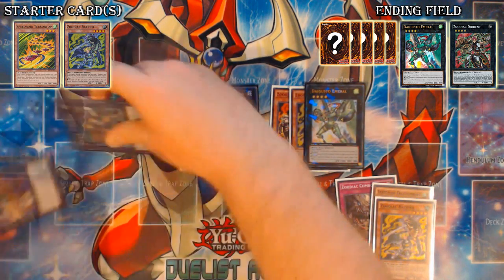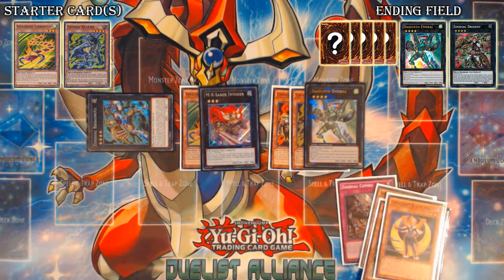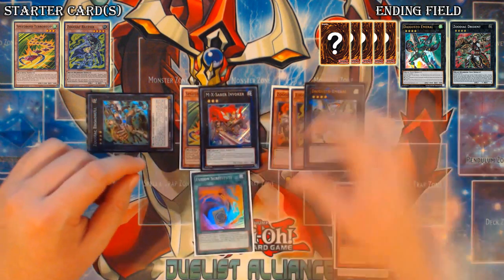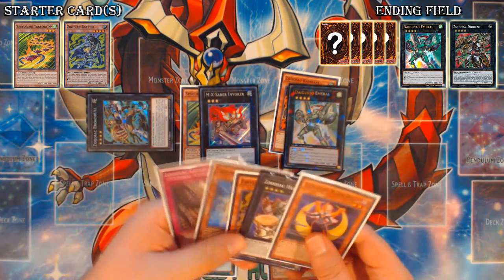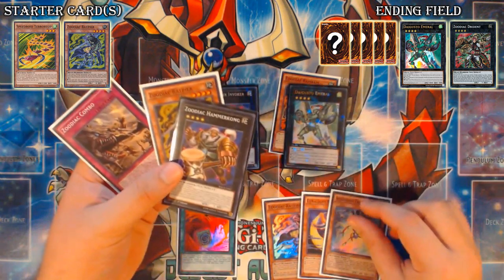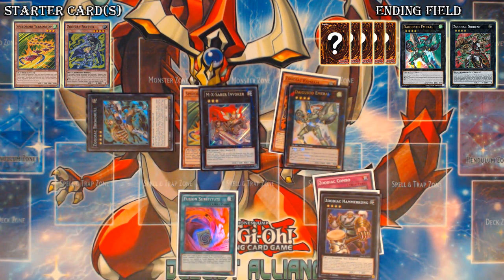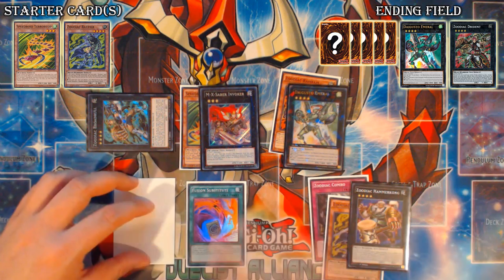Overlay those two into Digusto Emeril, then go into Broadbull over Hammerkong and search for your Lunalight Black Sheep and Fusion Substitute — the first of two Fusion Subs used in this combo string. Then use Digusto Emeril to detach Rat Pier and shuffle back one Rat Pier, Lunalight Black Sheep, and either Hammerkong or Takatomborg. I usually shuffle back Takatomborg because it keeps your TerraTOPs live later in the game, and it helps keep more Zoo names in Grave for Combo to be live on your opponent's turn sooner.